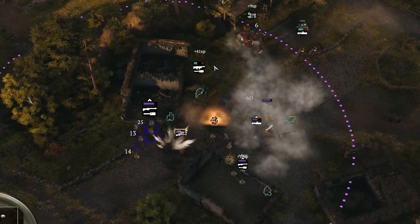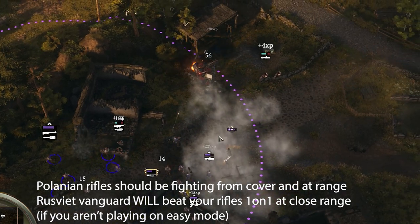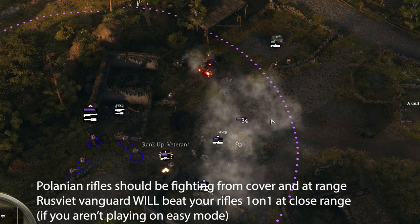Keep in mind that as Polana you should be trying to engage from your superior rifle range and from cover when you can. In close range with the Vanguard and their shotguns, you can take big damage and potentially lose a squad if you're not careful.